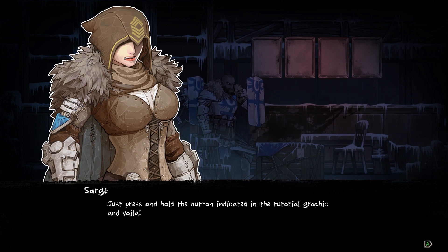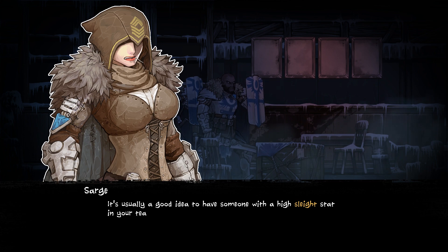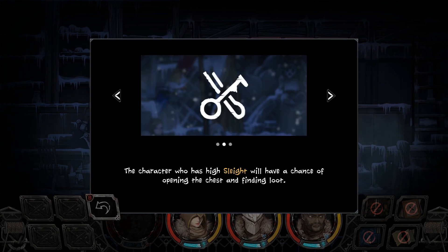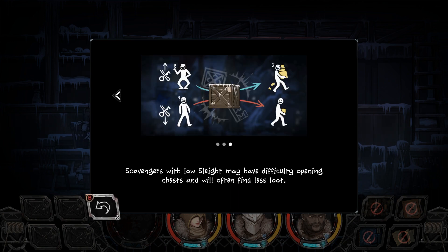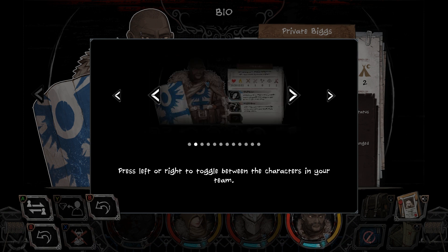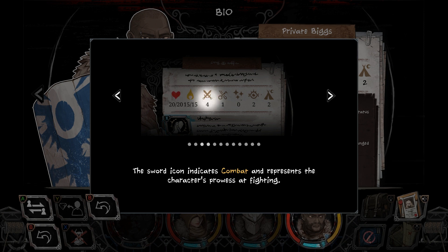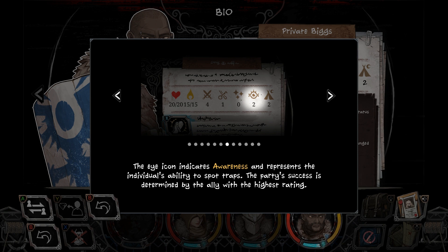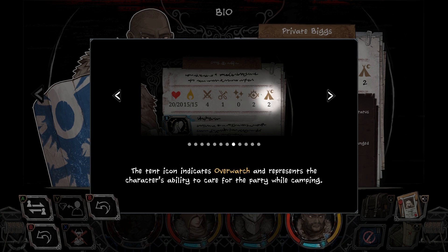Just press and hold the button indicated in the tutorial graphic and voila. It's usually a good idea to have someone with a high slight stat in your team do the dirty work. Containers like this may hold valuable loot. A character who has a high slight will have a chance of opening the chest and finding loot. Scavengers with low slight may have difficulty opening chests and will often find less loot. How do I pick which character? Bio — learn more about your team members' stats.